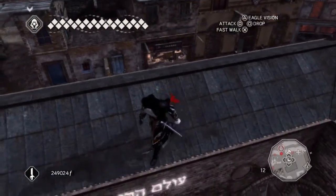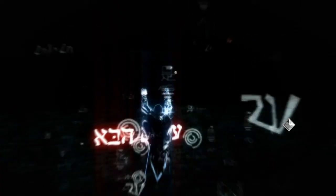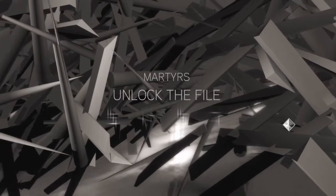There's the glyph. Just hang down and activate it. Martyrs — unlock the file.